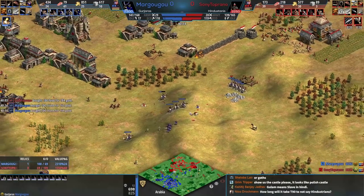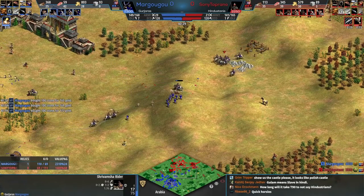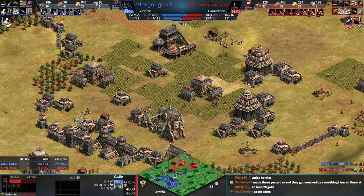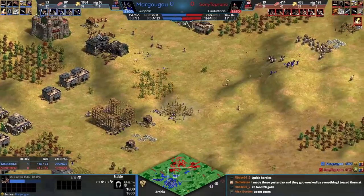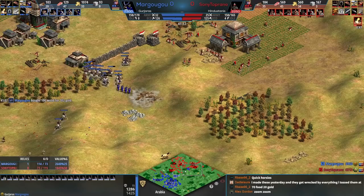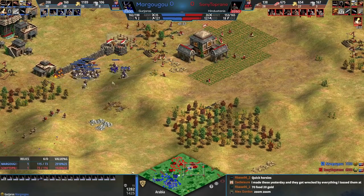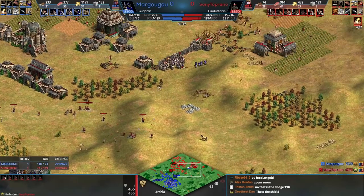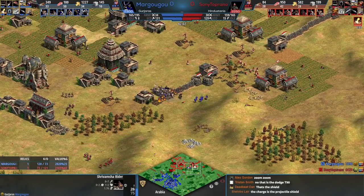Red's riders have been more effective than blue's, and the castle goes up — you just cannot make archers against Hindustanis when they start getting castles up. It's a bit like going a lot of archers against Mayans, Aztecs, or Incas — you've got to be careful because they have those Eagles. The Ghulam stats: their melee armor is really bad but their pierce armor is amazing. This unit is incredibly fast.